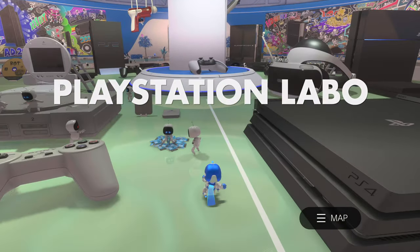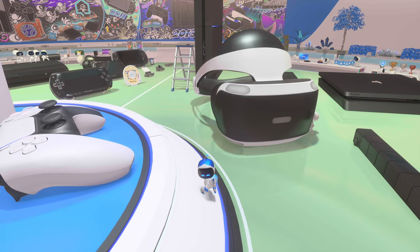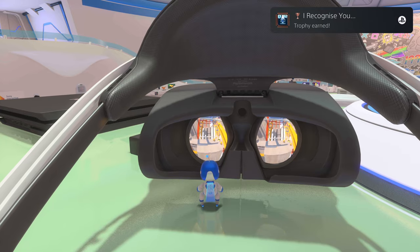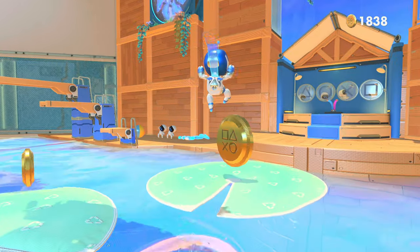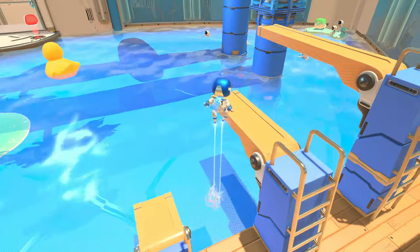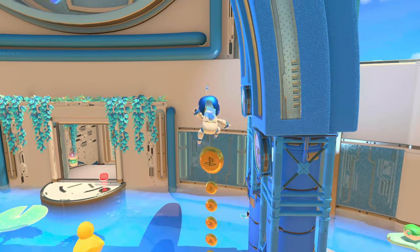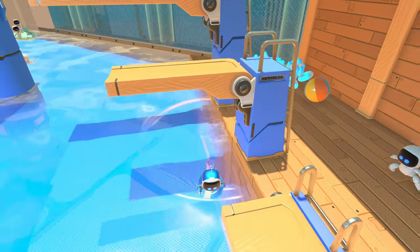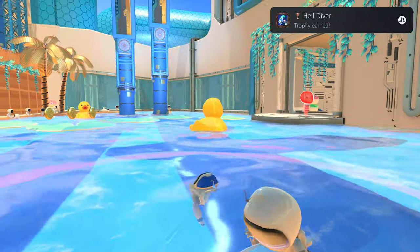To finish off the Platinum, we have very little left. First, in the PlayStation Labo: punch the VR headset and look through the lens — there is the trophy. Back in Cooling Springs: jump on the highest platform and dive into the water in a glorious dive — I kind of failed the first couple of attempts, but here we go. We're on the highest platform, we dive into the water, and the trophy is there. Helldiver.